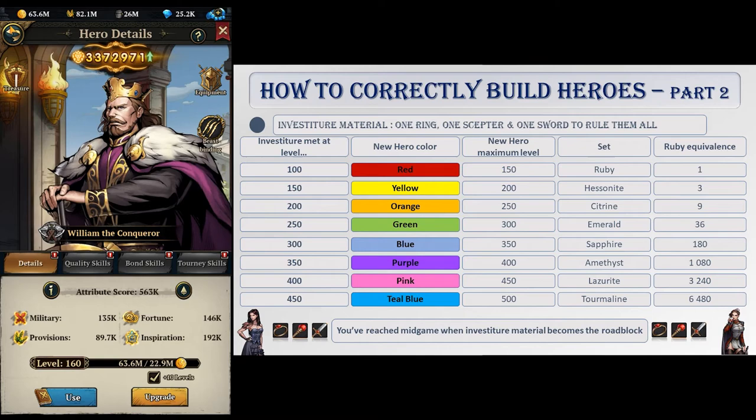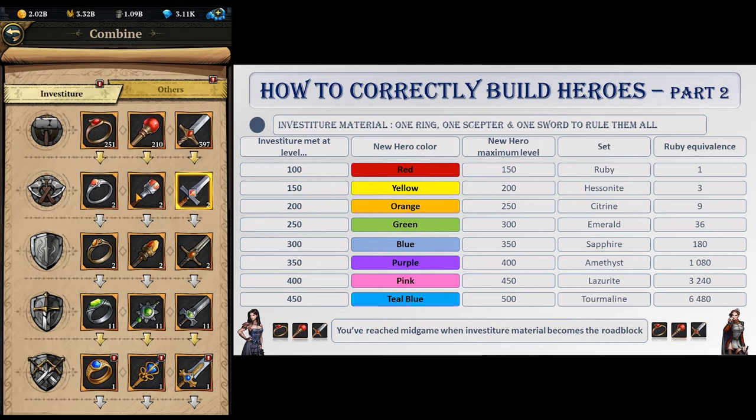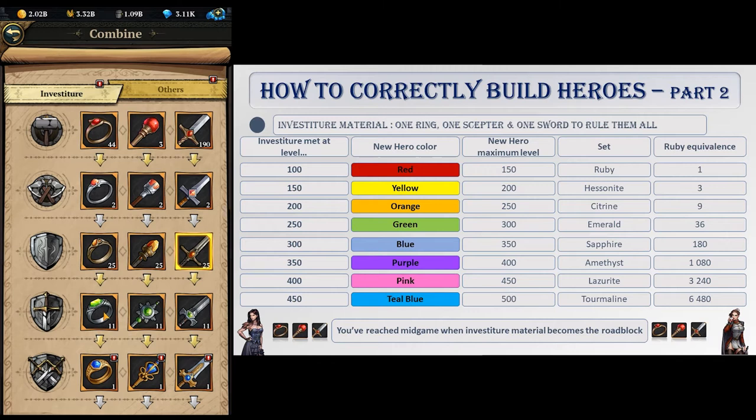About investiture material, you will need one ring, one scepter and one sword of some sort for every investiture. This material can be crafted on the combine menu. Ruby ring, ruby scepter and ruby sword are the basic investiture material — the ones you need to raise the level cap from 100 to 150. You can also combine them to craft higher ranks needed for higher investiture. For example, to craft material to raise cap from 150 to 200, you will need 3 ruby rings, 3 ruby scepters and 3 ruby swords. This quickly escalates: you'll then want 9 of each to orange a hero, then 36 to green him, then 180 to blue him, and finally 1080 of each to purple him.